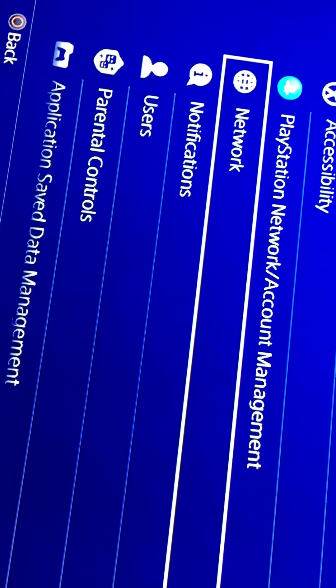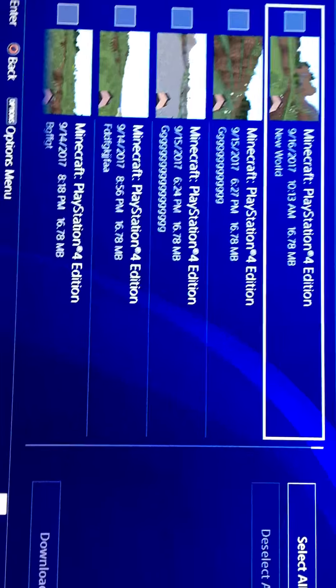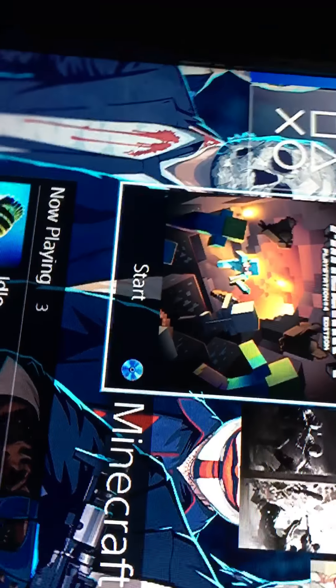Go back to settings, go back to application save data management, then go to saved data and select download. You go to the new world and press download.